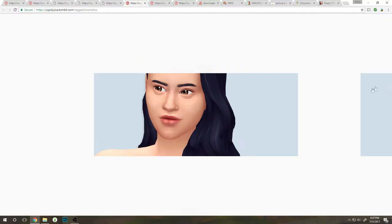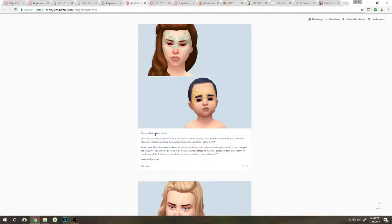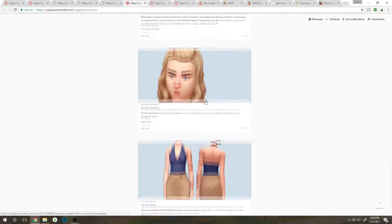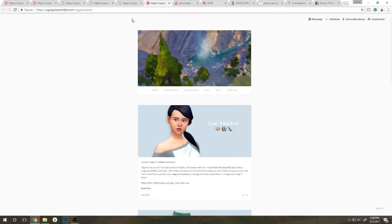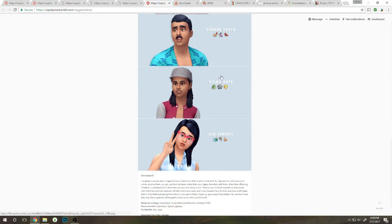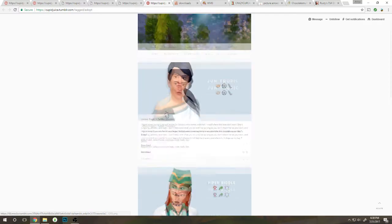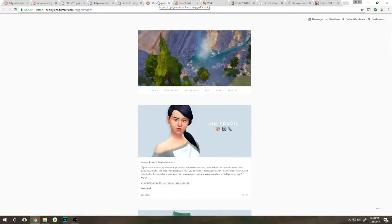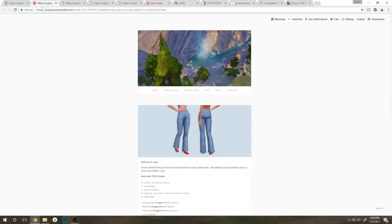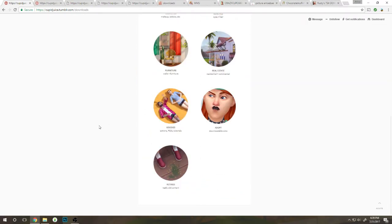The lipsticks are so cute — lossy and matte, 6am spot. I've been slayed. Now let's see if we want to adopt any sims — download them. I don't really see any that I really want urgently right now. I think that's it for cupidjuice's Tumblr. Love your Tumblr, it is amazing.